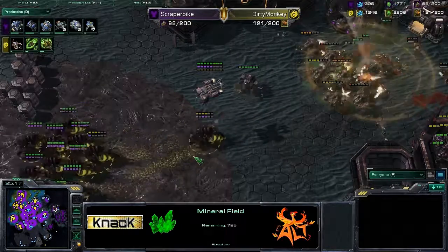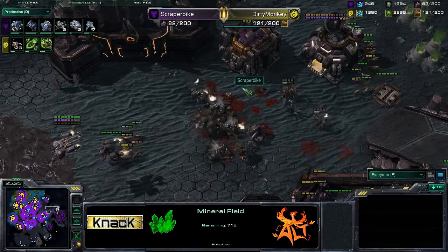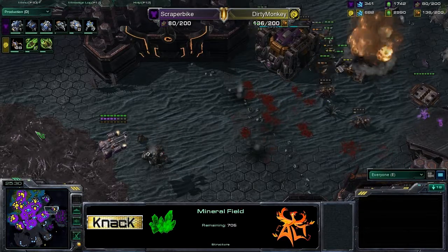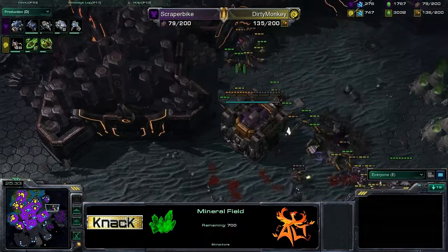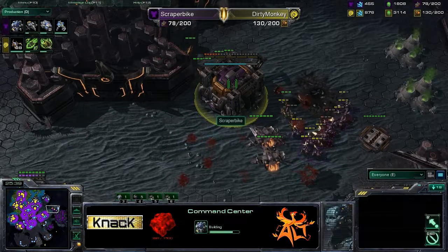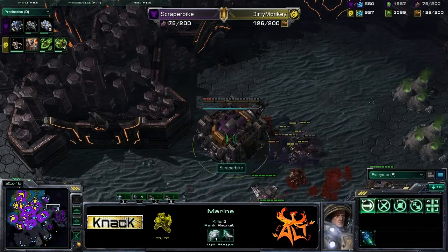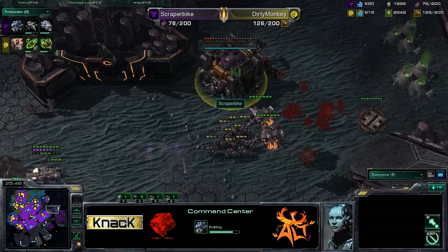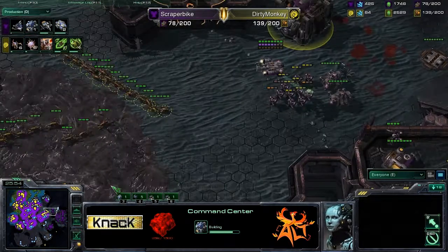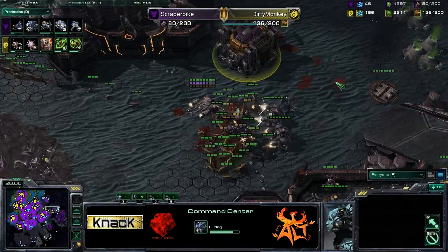Scraper Bike is trying to take another command center — his natural and main are mined out, so he's really only on one mining base at this point. The economy is starting to hurt him. Dirty Monkey takes this opportunity to just start streaming units over. The infestors are doing a lot of damage. Dirty Monkey's attack rolls through, takes out the command center — well, a marine stims in to clean it up — but the Zerg keeps coming. Round two says Dirty Monkey.